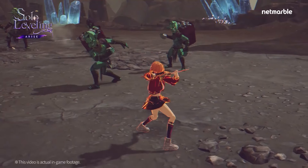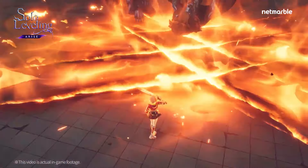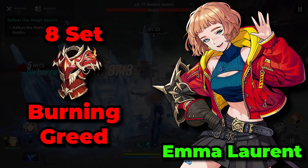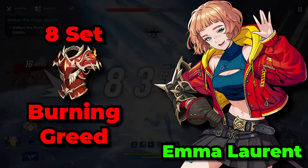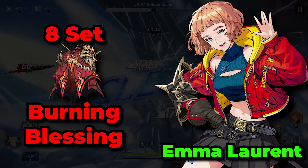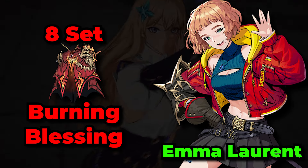Emma Laurent is next, and she is practically the exact same as Seo Jiwoo. The best gear set for her is going to be the Burning Greed gear set, as you can utilize all the buffs and extra break effectiveness with it. However, you can also use Burning Blessing as well, as you can utilize the damage increases and also healing that the gear set applies.